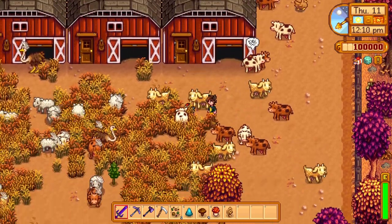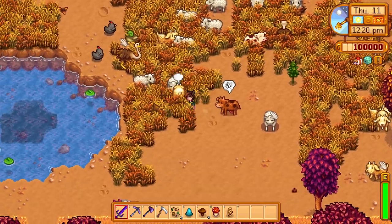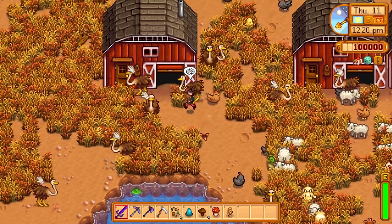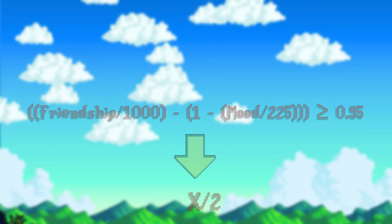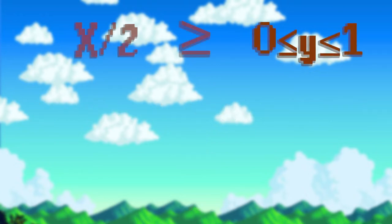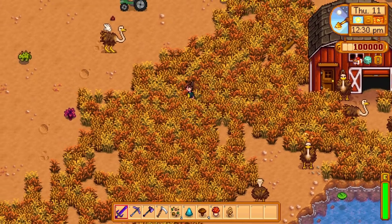Now that we know how those indexes work, we can understand how they change the quality of the items your animals produce. Most of the formulas the game uses have both friendship and mood in them. The item quality formula works as follows: the higher your friendship and mood indexes, the higher the chances of producing good quality items. To check if the quality is iridium, the game checks whether the score from the formula is equal to or greater than 0.95. If it was, the game divides that number by 2 and generates a random number between 0 and 1. If the generated number is higher than the divided score, the item will be iridium quality. If not, the game does a similar procedure for gold, and so on for the other qualities.